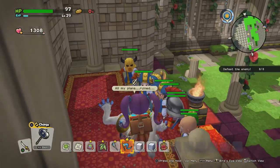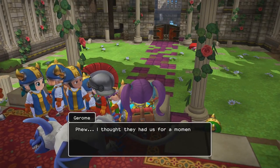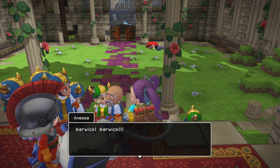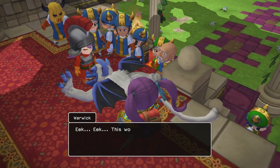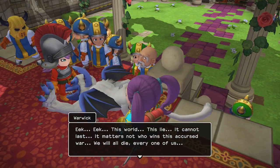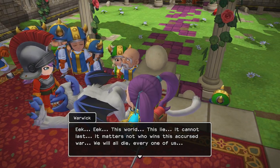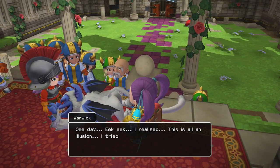Victory! Warwick says: 'All my plans ruined.' We reply: 'Did you really think you could fight us and win?' Phew — I thought they had us for a moment but somehow we pulled through. Now Warwick is dying and gives his final words. He's still 'eeking' even on his deathbed. He says: 'I realised this is all an illusion. I tried to speak with his majesty. I pleaded with him, but he refused to listen. Why is everyone gonna die? Is there like a meteor coming or something?'